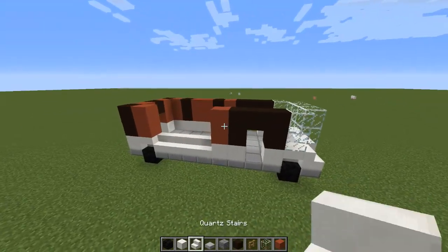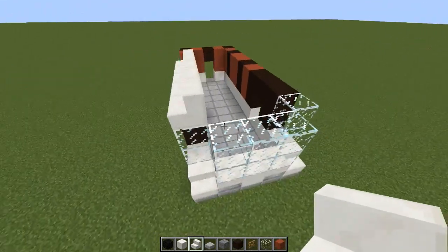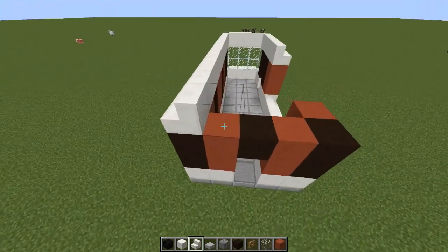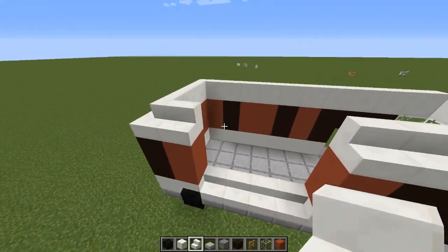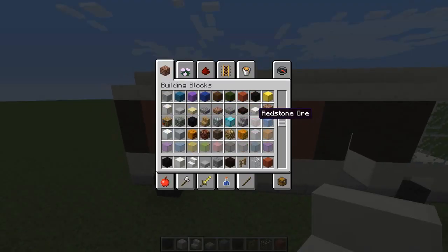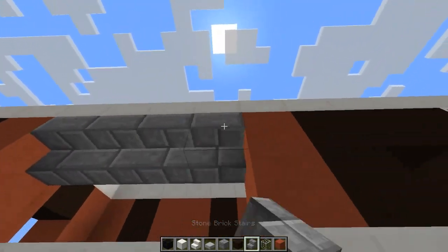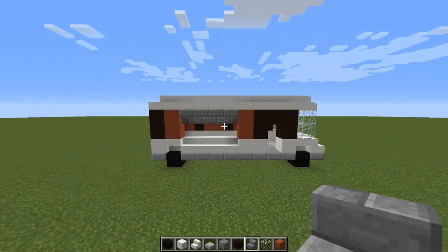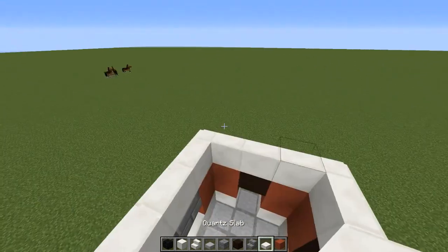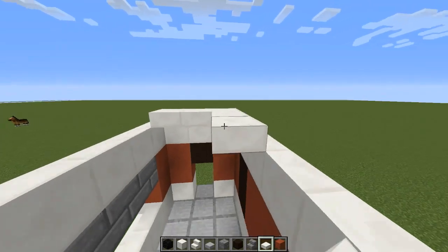Now we're going to grab some quartz stairs and put these on top of all of our blocks, all the way down like so — we can connect these up like that. Now grab some stone brick stairs and put them upside down underneath those, just like that. Now we need to grab a quartz slab and fill in the top part like so, all the way down.